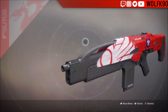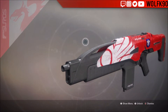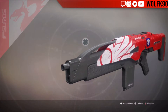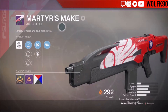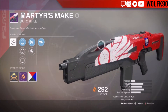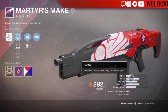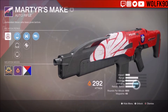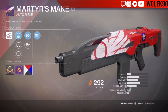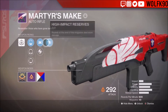The next weapon is also a Suros auto rifle — 600 rounds per minute, energy weapon. This is the Martyr's Make; I've been seeing it come up a lot and the only way to really get it is by playing Crucible. The range is much better than the Gileard at stock, handling and stability are pretty good, and it has five more rounds in the magazine.